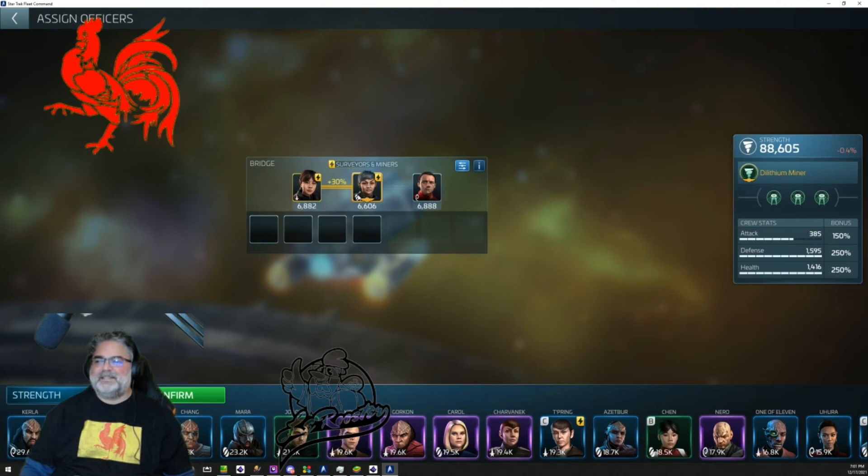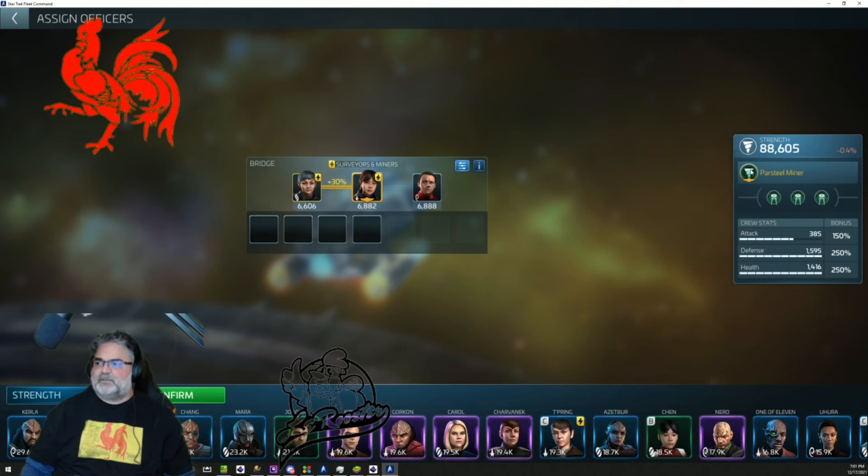She's not quite as useful as the last one, Helvia. If you put her on as captain, she helps you mine Parsteel. There's another one — Kavish — that helps you mine Tritanium. But Helvia's officer ability is the gold rush: as long as the cargo of the ship is empty, Helvia increases its warp speed by 125%. So whenever you're going out to mine at the beginning, or with a warship where you want to get somewhere fast, having her on as an officer speeds you up.